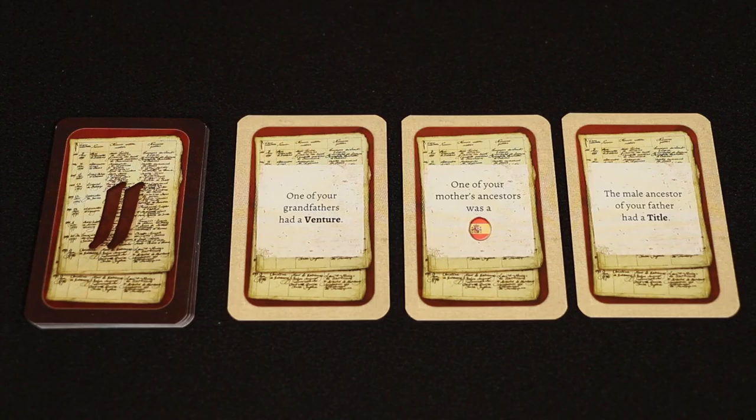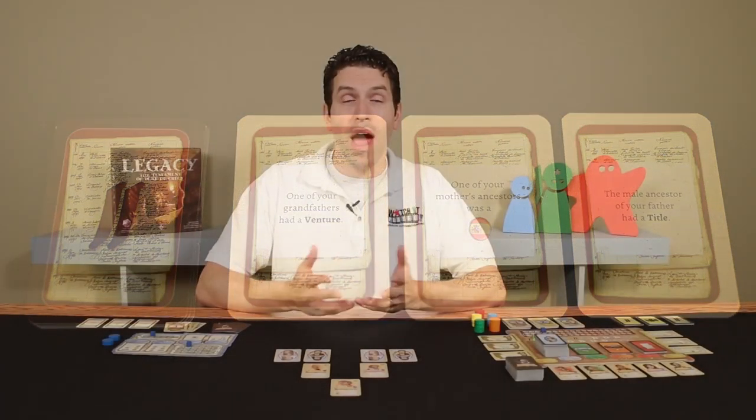At the start of each generation, you'll draw 3 of the hint cards. These will provide you with objectives to complete in your family tree over the course of the entire game. You will lose if you have not fulfilled each objective by the end of generation 3. So after you've revealed your first 3 hints, you're ready to get started — and that is the setup.